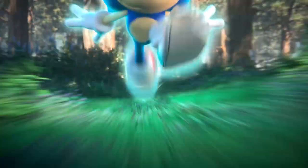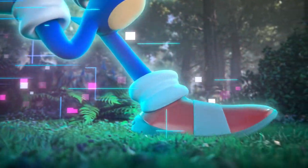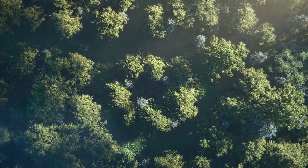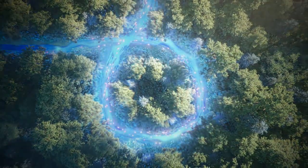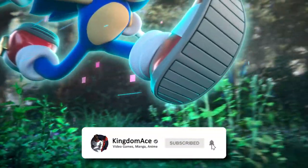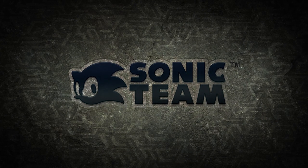When creating an open world game, the first step in designing it should be how the character interacts with the world. To do so, you have to first consider what this character is actually able to do. Sonic needs to be considered first when designing this game. Make his moveset, then determine how he interacts with the world and what's within it — which obviously includes enemies too. Consider his speed, how fast it lets him go, how he achieves that speed, what he can do with it, and most importantly, what would make those mechanics ruin the game.